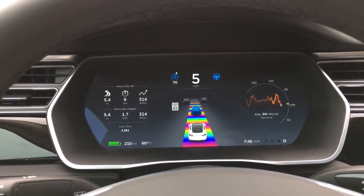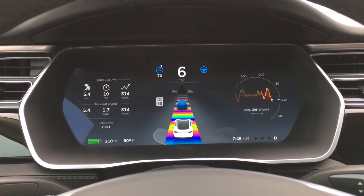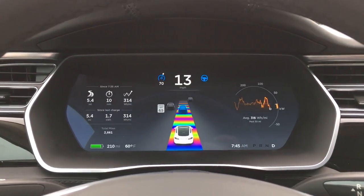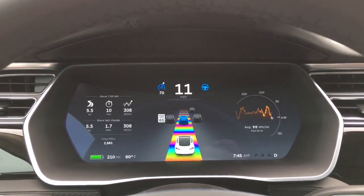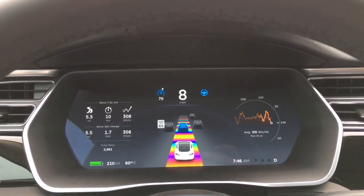...we had activated the Rainbow Road, which you can see on the little HUD screen over here. For those who played games in the 90s, they'll know the Rainbow Road from the Super Mario Kart series — it basically looks like your car is on the rainbow road.